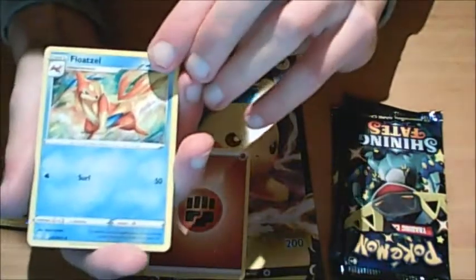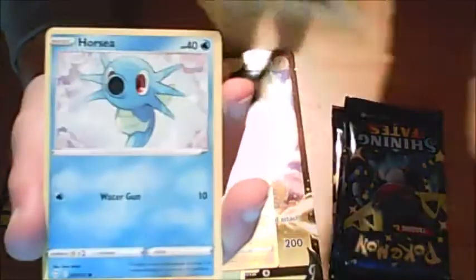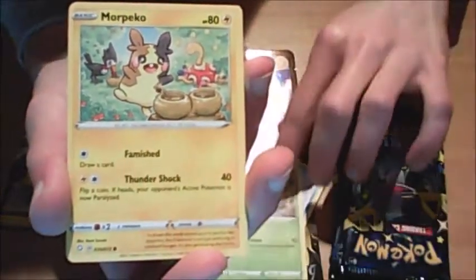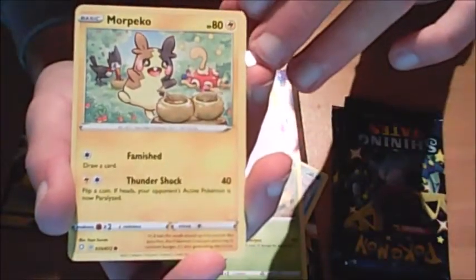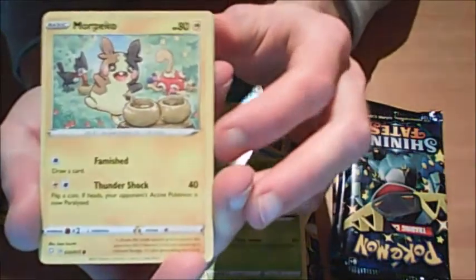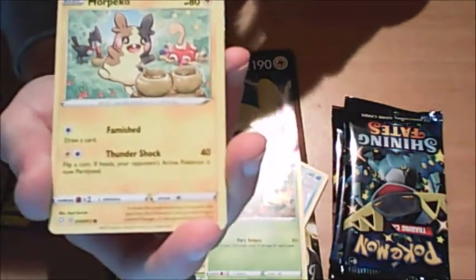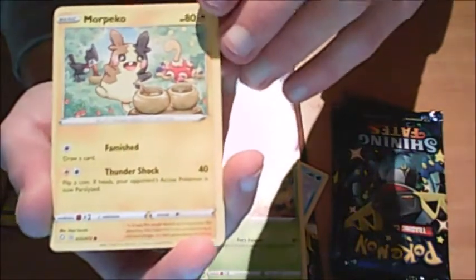So we got fire energy, Floatzel, Tropius, Ball Guy - let me get in closer. Shinx. Koffing. You've seen these commons, pretty much all of them I'm pretty sure. Morpeko - he's new, he's cheeky, and them pots of honey or what is that. And I got a Shuckle, and some kind of bird in the back. You really don't know the name of the birds, there's just so many to remember.